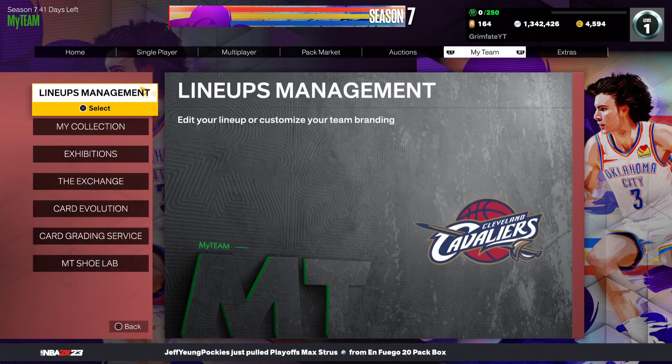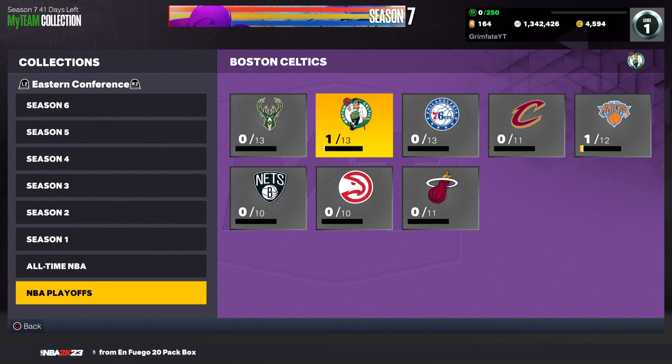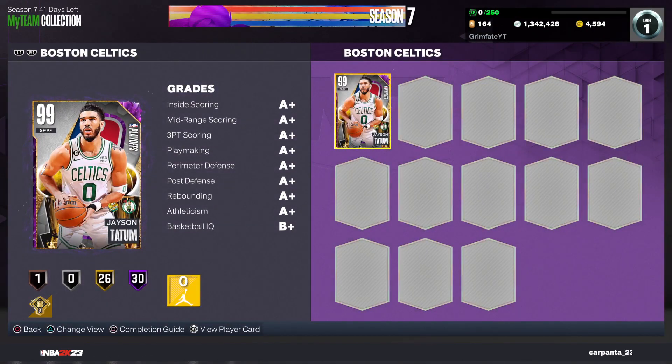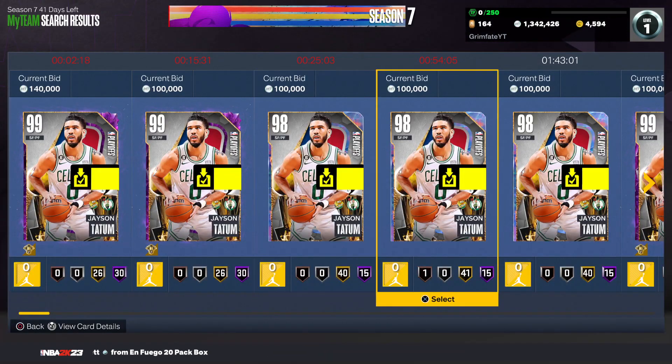Let's get onto another great way to make MT, and that's going to be investing in these playoff cards. This is the main way that I have made MT on my account. For example, I went ahead and invested in Jason Tatum at Galaxy Opal. He went up to a Dark Matter and I still do have him — I haven't sold him yet. I could have sold him for hundreds of thousands of profit, but the reason I haven't is because I believe there's going to be an Evo for whoever wins Finals MVP this year, possibly up to an invincible. My pick for Finals MVP is Jason Tatum, so I went ahead and picked up two Jason Tatums because I think holding onto these is going to be very smart.